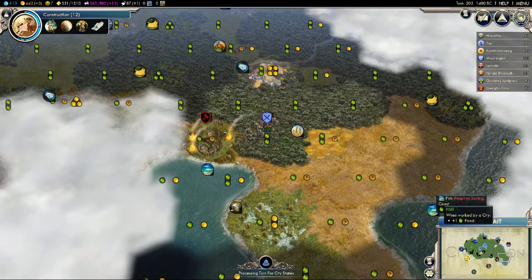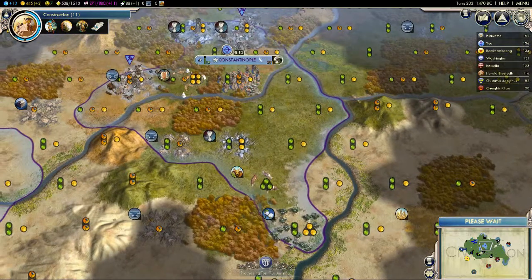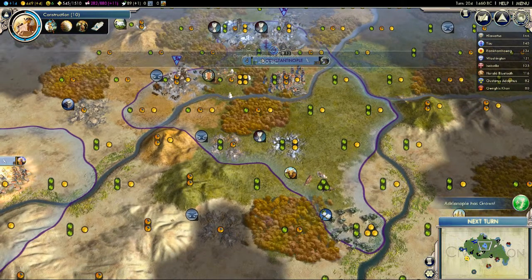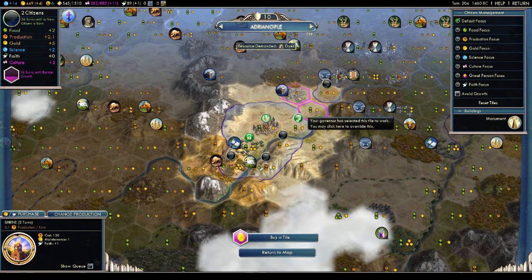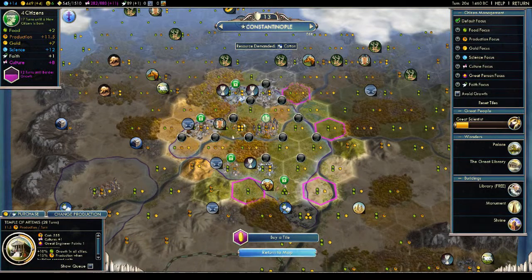There's a hidden barbarian that will take my kill if I take that out, even though it's on literally like one HP. So if someone else goes and snipes my kill I won't be very happy. Adrianople is now population two — I don't want everything to grow far too quickly, but 71 turns is just too long, so I'm going to do that. It means my shrine will take longer to build but I need the population up so it becomes a useful city.